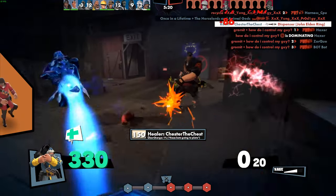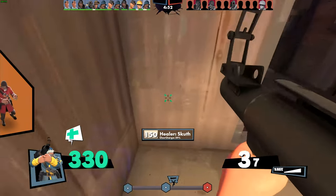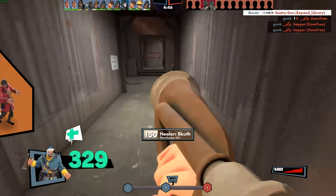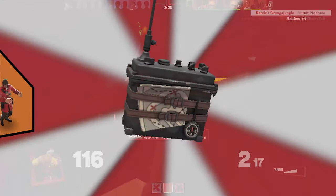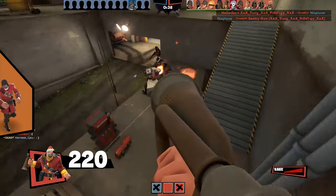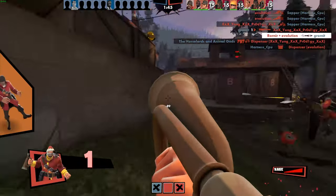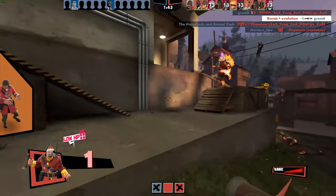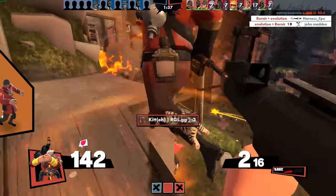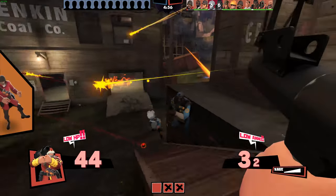Here we are with our second merc, Soldier. Soldier is exactly what he says he is — a capable soldier. With his impressive kit with explosive damage you can make all your enemies hurt at any range. So isn't it weird that I'd recommend you throw away his trusty shotgun for something like a rinky-dink bugle? The Battalion's Backup lets you turn you and your entire team into super soldiers. Once you've dealt 600 damage worth of rockets or using your shovel, you unlock the ability to toot your bugle and throw up a flag that gives nearby teammates 10 seconds of crit resistance, 35% damage reduction from all sources, and 50% damage reduction from the engineer's sentries. You also get 20 extra health just for throwing it on your back, giving you 220 health to destroy your enemies with.